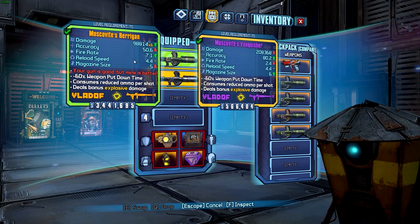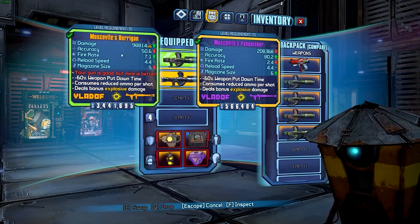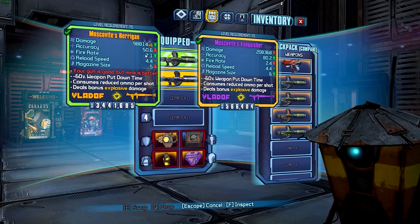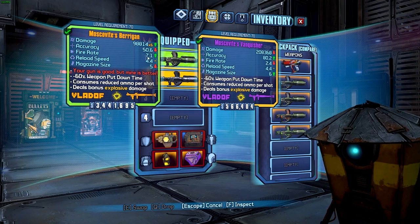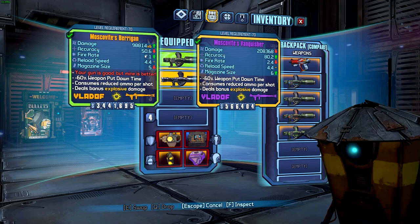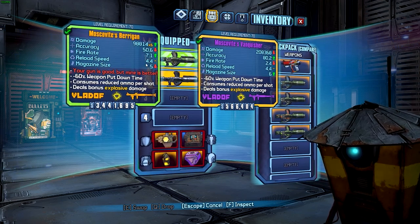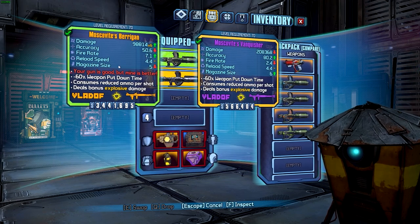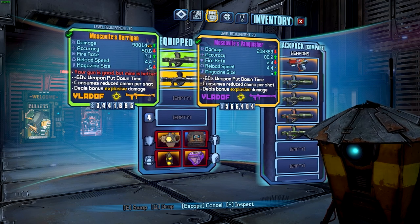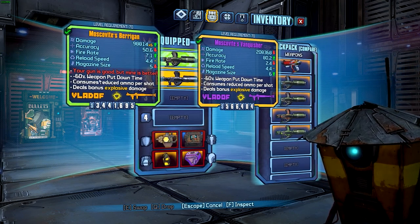Accuracy, as I said, is decreased, but it does have a bunch of different rockets so you're more than likely to hit your target with at least one of those if you're aiming in the general direction. The fire rate on the Berrigan is pretty massive — that's because of the six shots coming out, basically three shots of two rockets in quick succession. Reload speed is very similar, and the magazine size is slightly decreased, but it only uses one ammo per six rockets, so that is quite useful.